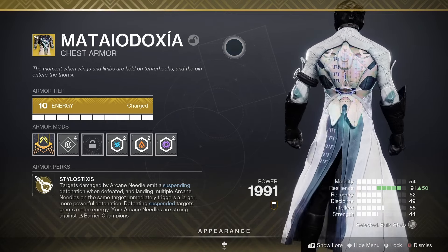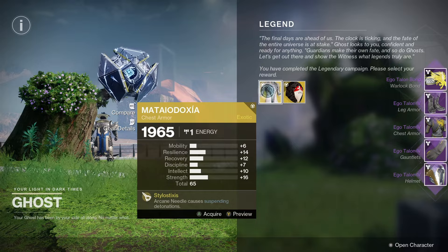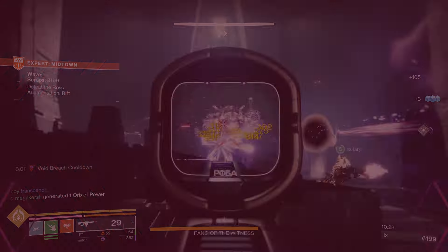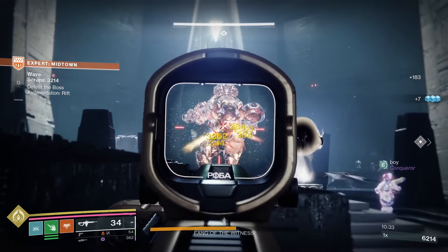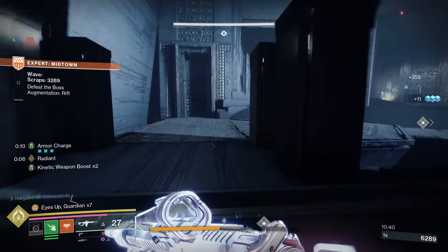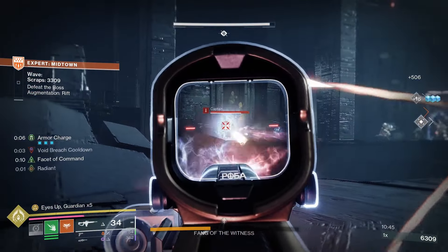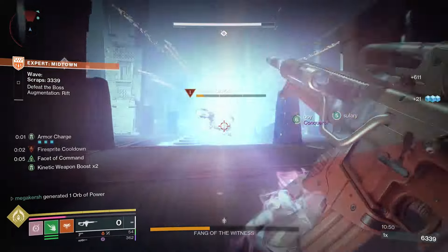Matteo Doxia is a warlock chest armor added to Destiny 2 in The Final Shape. It forms the basis of one of the best endgame PvE builds for warlocks right now, allowing you to take out all types of champions with elemental buffs, supercharge your transcendent meter for extra damage, near-infinite abilities, and damage resistance. Today I'm going to cover how to get Matteo Doxia, explain why this build is good, and show you some gameplay.